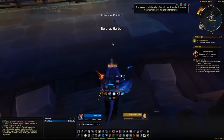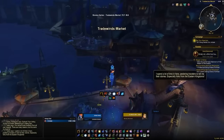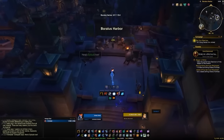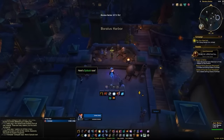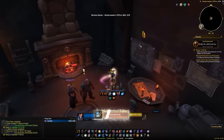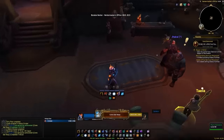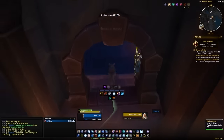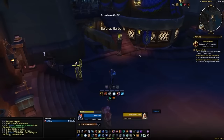Once that is done, you should find yourself in your main faction city for Battle for Azeroth — for Horde that would be Dazar'alor and for Alliance that would be Boralus. Continue the main campaign quest line and at some point you'll have a quest where you'll have to pick a zone to start questing in. You'll have a board with three zones to pick from, so just keep going through the main campaign until you get to this point.